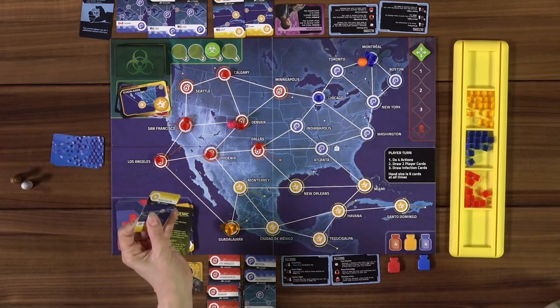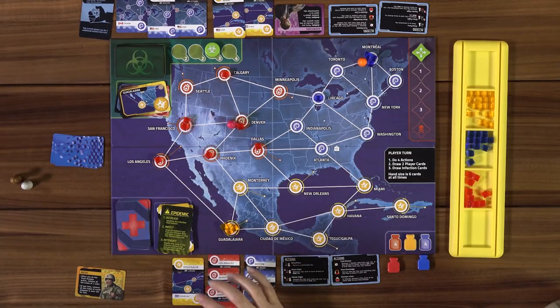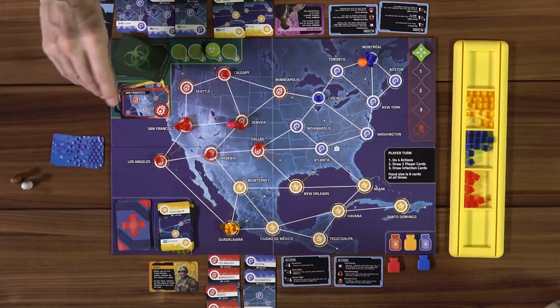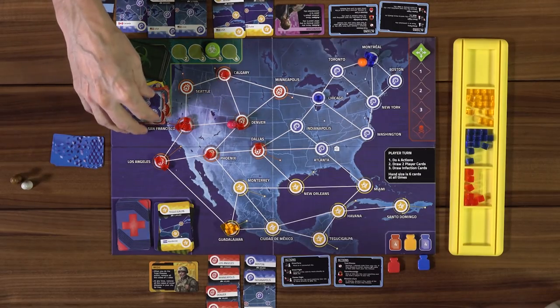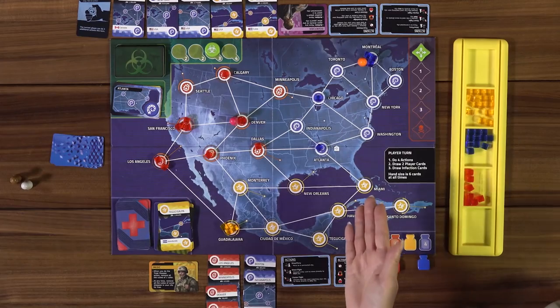I need to go to Boston to discard that card for a charter flight. Drawing infection cards — three of them. San Francisco, Los Angeles — ready to pop — and Atlanta gets a cube. Montreal's turn is coming. Why don't you use your dispatcher ability to come to me in Montreal so we deal with Montreal together and get closer to Atlanta? Great idea.